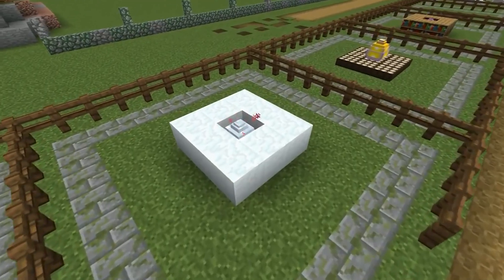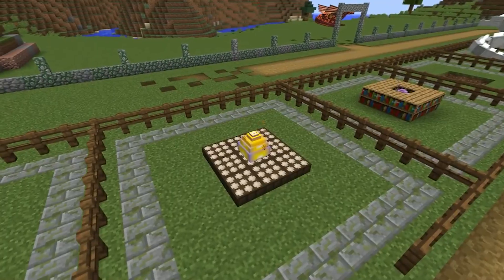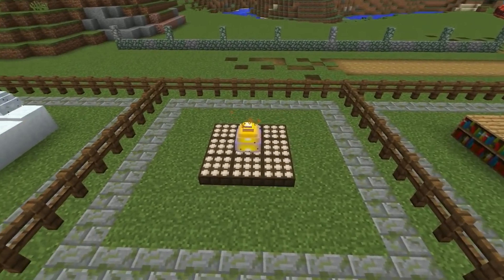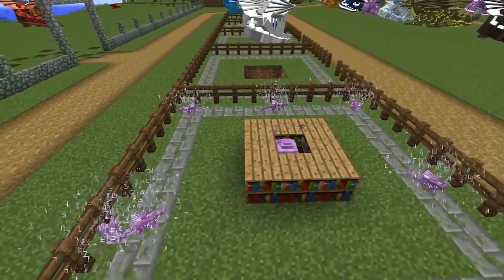To get an ice dragon, surround the egg with snow. To breed a solar dragon, you need to put an egg on the solar panels. You will have a charming dragon if you cover the egg with books.